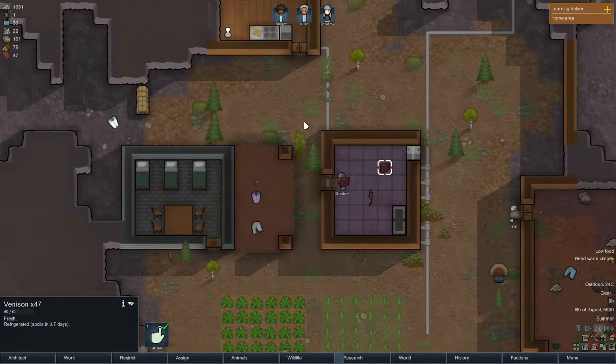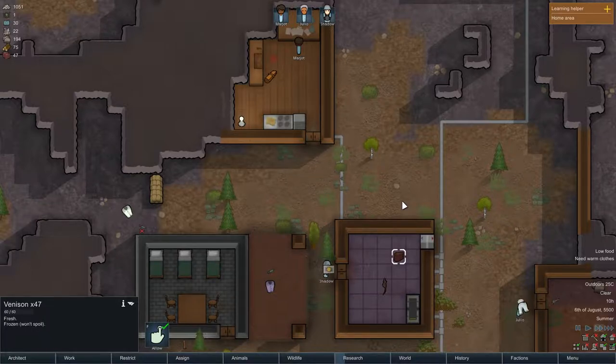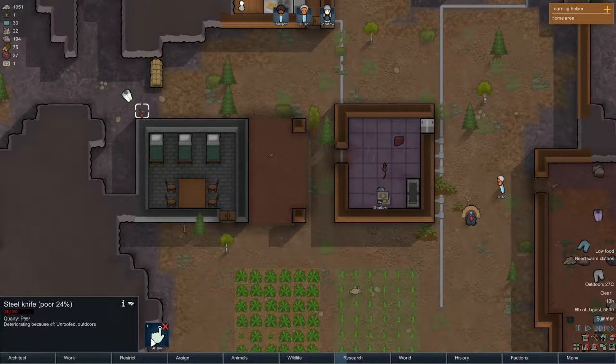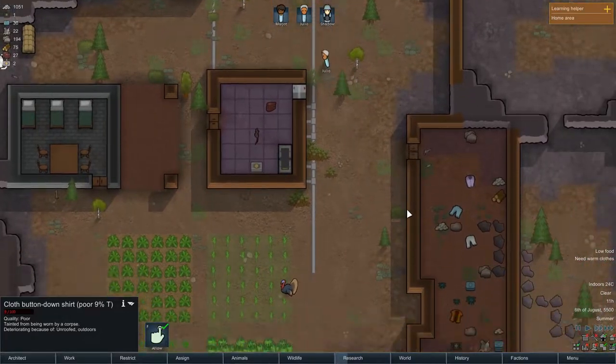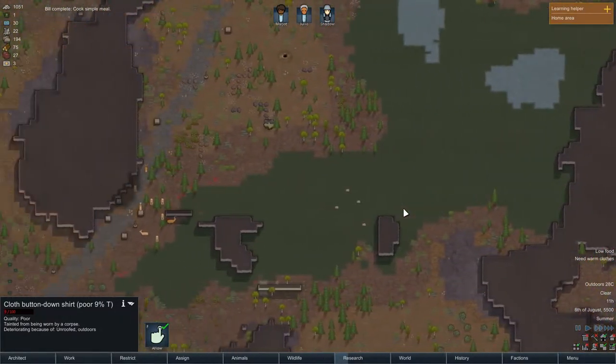We're setting up another room in this area. The meat is rotting so we need to act fast. Oh, he's finally cooking the meat — goody goody goody! Then you're going to put it in the freezer — it's cold, so you need to eat it immediately.